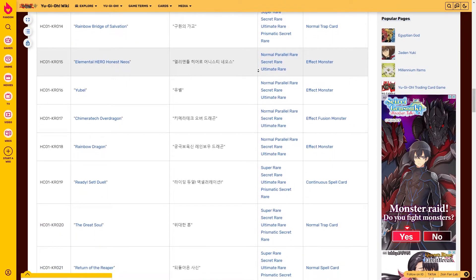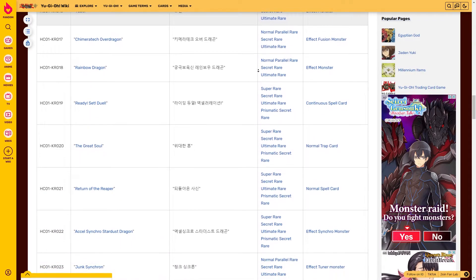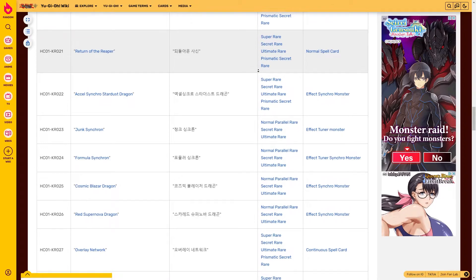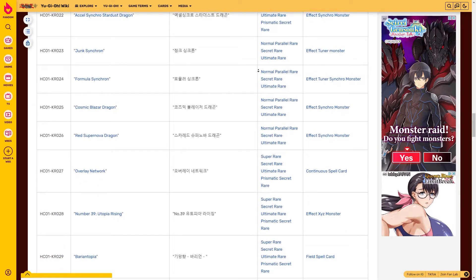The breakdown of this set is it includes 50 cards: 3 specific Ultra Rares, 24 Super Rares, and 23 Normal Parallel Rares. Please be aware that all Super Rare cards in this set are also available in Secret Rare, Prismatic Secret Rare, and Ultimate Rare, while the Normal Parallel Rare cards are also available in Secret Rare and Ultimate Rare.